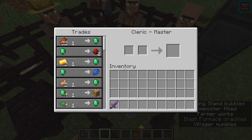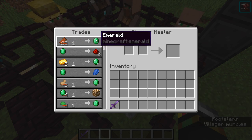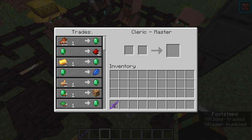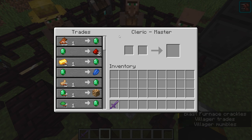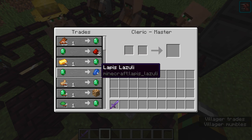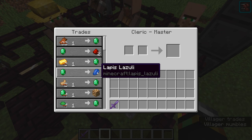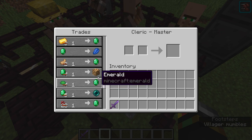One of the most underrated villagers is the Cleric. One rotten flesh for one emerald is amazing — zombies are everywhere, and with an automatic zombie dungeon farm you can easily get loads of emeralds. You can also get lapis lazuli, which is great if you want a huge build or need to enchant something quickly without mining. Glowstone is available too, so you don't need to head all the way to the Nether.